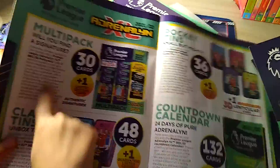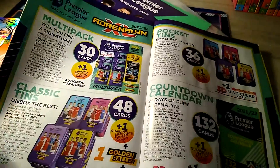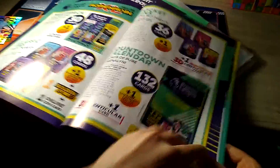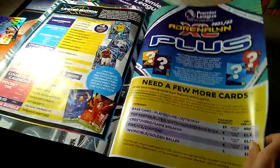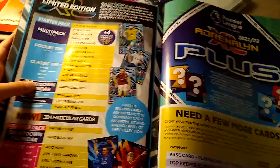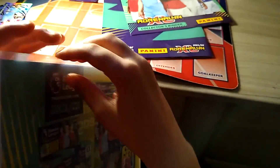This is the multi-pack - 50 cards, one edition. There are also classic tins, a countdown calendar, pocket tins, and this is where you can get all the limited editions - from the countdown calendar, Strike It magazine, stuff like that.